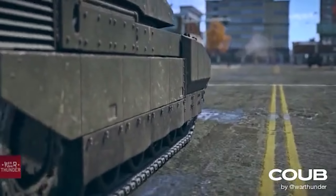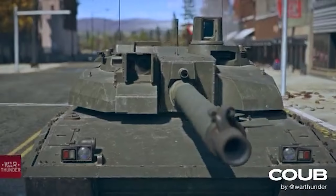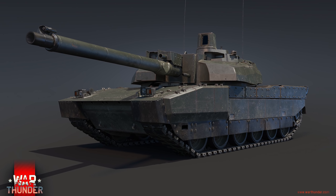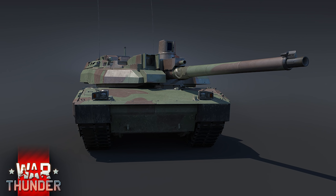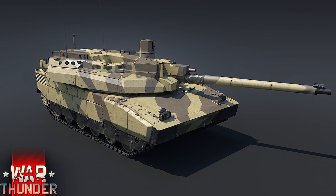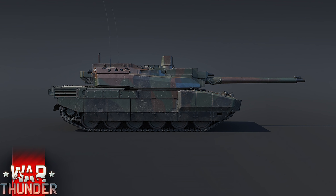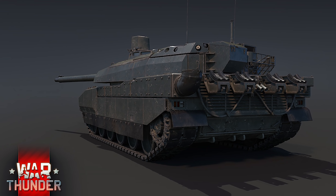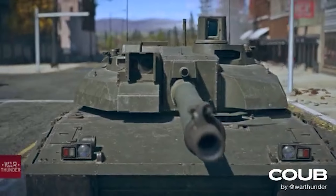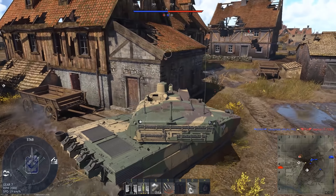To start with, let's discuss the Leclerc, which is probably the simplest of these tanks to go over. The Series 21 is the most modern serial version of the French main battle tank and brings several improvements over the Series 1 and 2 we have in game, most notably increased protection and the commander's thermal sight. Built between 2003 and 2006, the Series 21 was designed with protection against tandem charge ATGMs in mind, like the AT-9 Spiral missiles carried by helicopters like the Mi-28 Havoc.